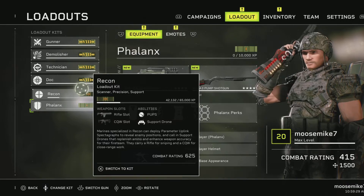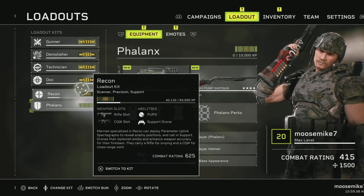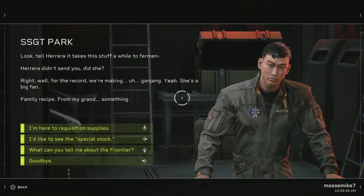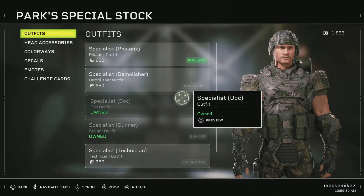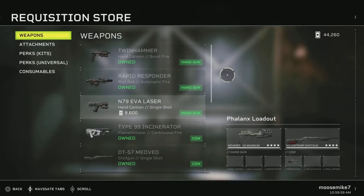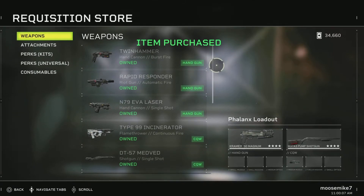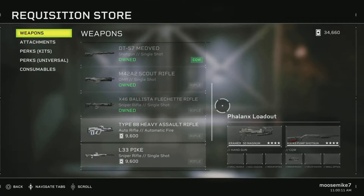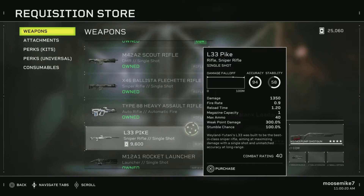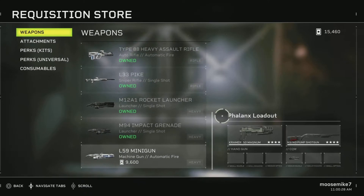Back to the patch notes - new additions to Sergeant Park's armory: four new weapons - the L33 Pike, the L59 minigun, the Type 88, and more. Let's run over to him. He's selling these - I thought they would have to be found. We have a lot of money so I think I can buy all of these. We have the N79 EVA laser - let's go ahead and purchase that. We have the Type 88 assault rifle - let's pick that up as well. And we have the L33 Pike - let's grab this.